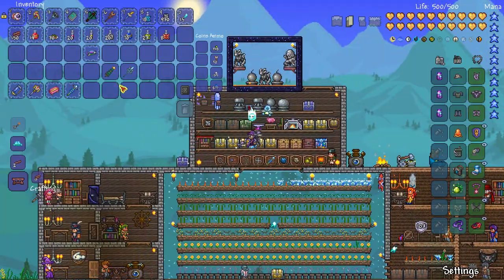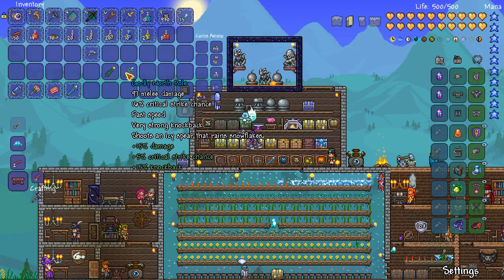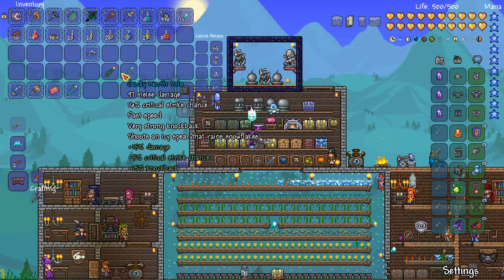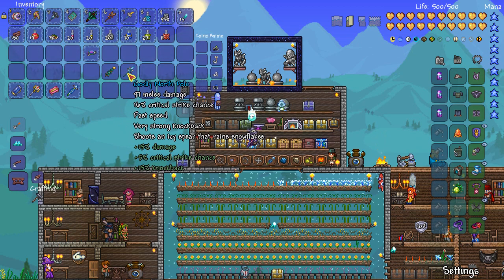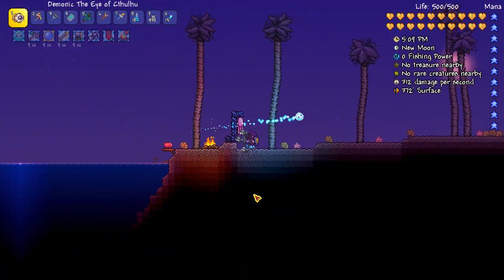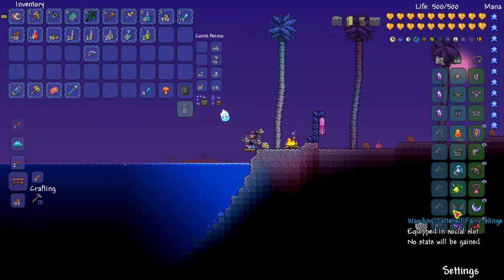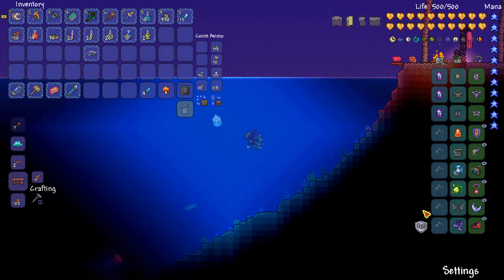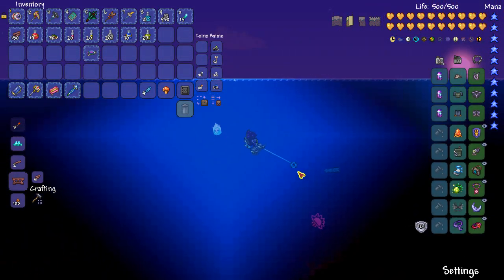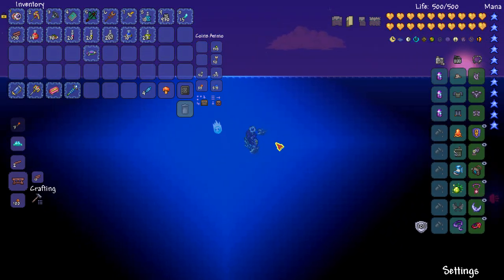I did another Frost Moon off camera and managed to get a little bit farther. I got a Christmas Tree Sword and a North Pole. I tried reforging both of these weapons, but neither of them are too amazing. Something I've been meaning to try out for a while is the Moon Shell, which turns me into Merfolk when I'm underwater - I guess I have it on right now.